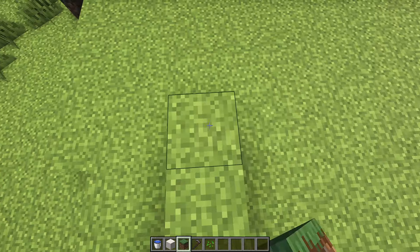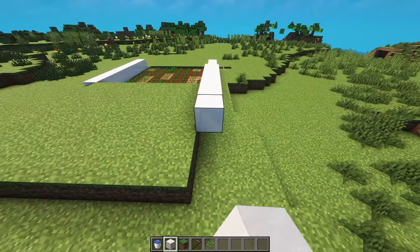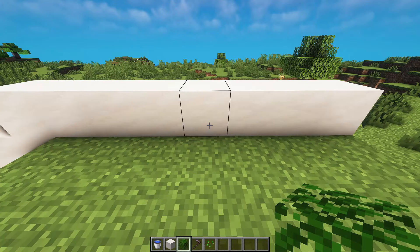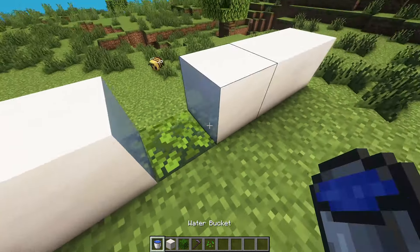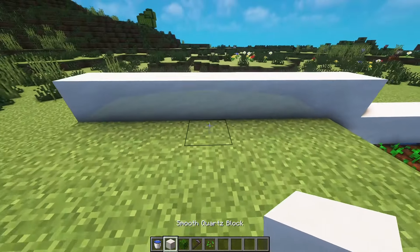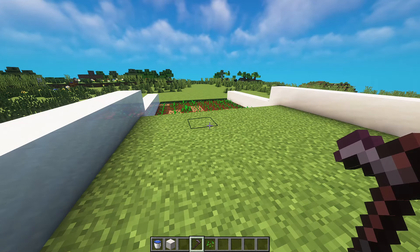Now make an eight by seven platform. Place another row of blocks alongside the farm. Come to the center, break this block here, add a leaf block and waterlog it. Cover it up and do this on the other side as well. Now you can till the ground and add any crop of your choice.